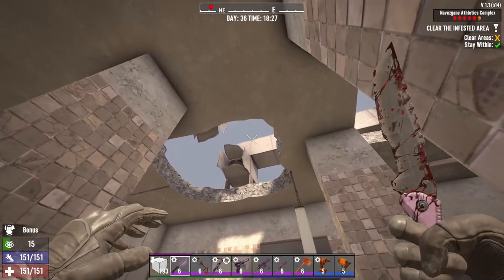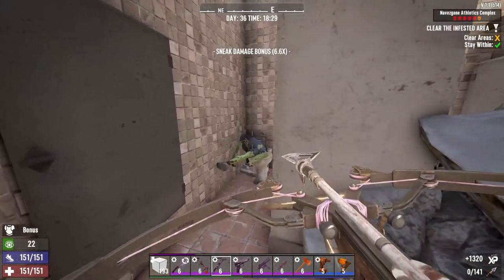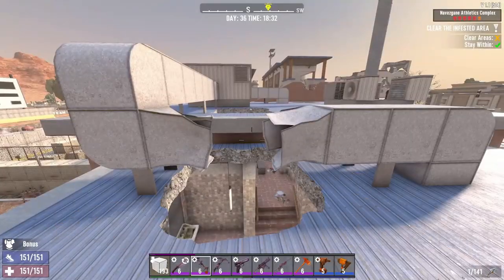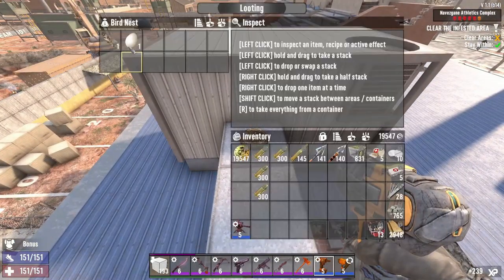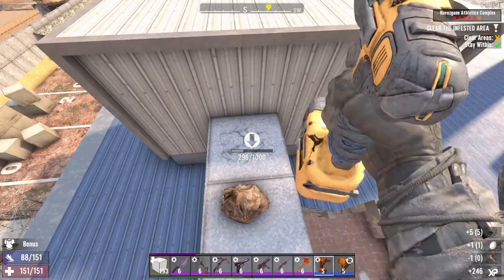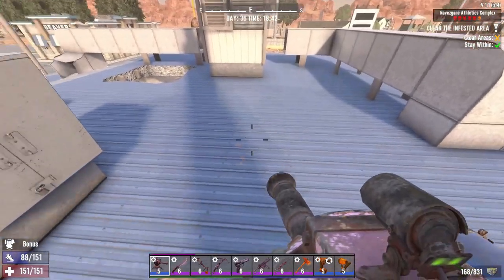Sometimes you will find a zombie spawner ball and they will jump down to you, but there's none today. Now we go up and I'm gonna prepare for the trigger spawn. I usually destroy one block here and one block here, and then I will place the turret.